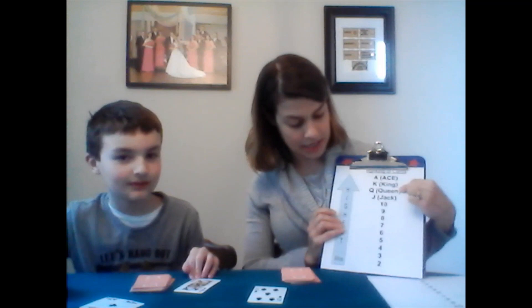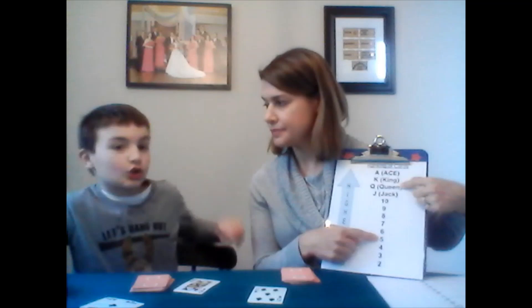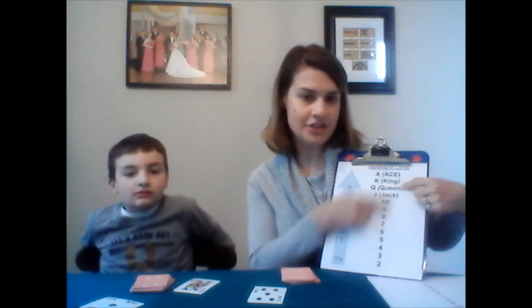Then we go on to the next card. One, two, three, flip. This time Liam has the Queen and I have the five. Which one's higher? Queen — see how much higher it is on the chart? It's way up there. So Liam gets these cards again. You're doing so good — you're a lucky guy!